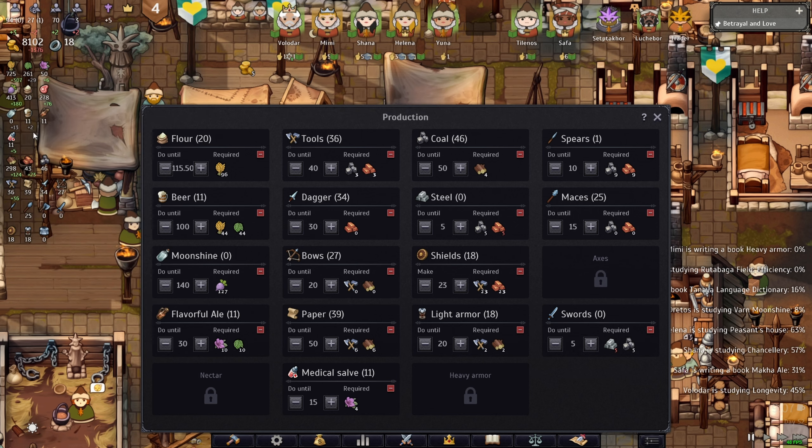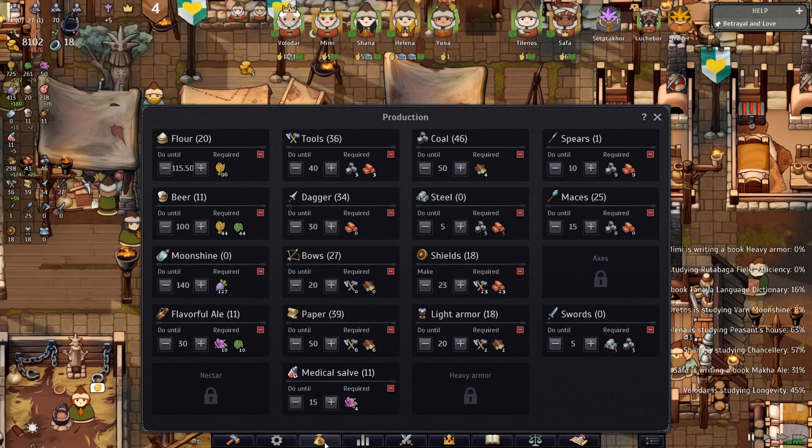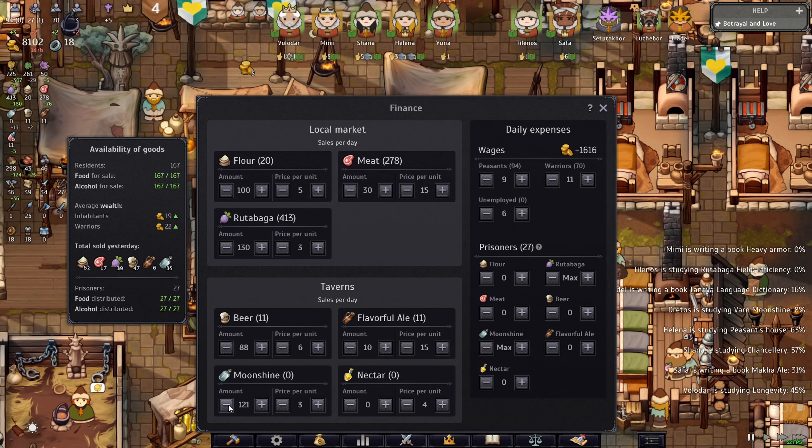I'm at 413 so that's kind of an issue right now, but I'm making a lot of rutabaga as you can see. You've got to make sure you have the fields — I'll show you later how many I have. When you make the moonshine and go back to the market, I'm selling 140 moonshine but I can go down to 130. I need at least 121, so I'll put 130 — that guarantees all 94 peasants and 27 prisoners have their moonshine.